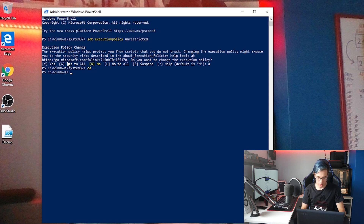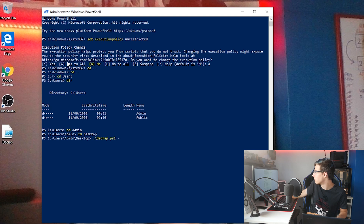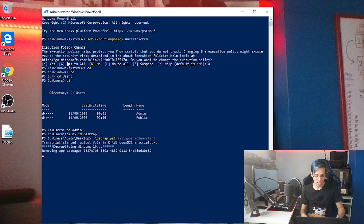Now you want to do 'cd ..' — you essentially need to find your profile. I'm going to do 'cd users', then 'dir' to show all the directories, then 'cd admin' because that is the name of my user. You essentially need to get to your desktop. Now type a dot, a backslash, 'decrap' — the name of our script — dot ps1. This is where you put in all your switches. The main one I'm interested in is -AllApps, which will remove all the apps. I also want -ClearStart, which clears the start menu. We now have everything fully ready to run the script.